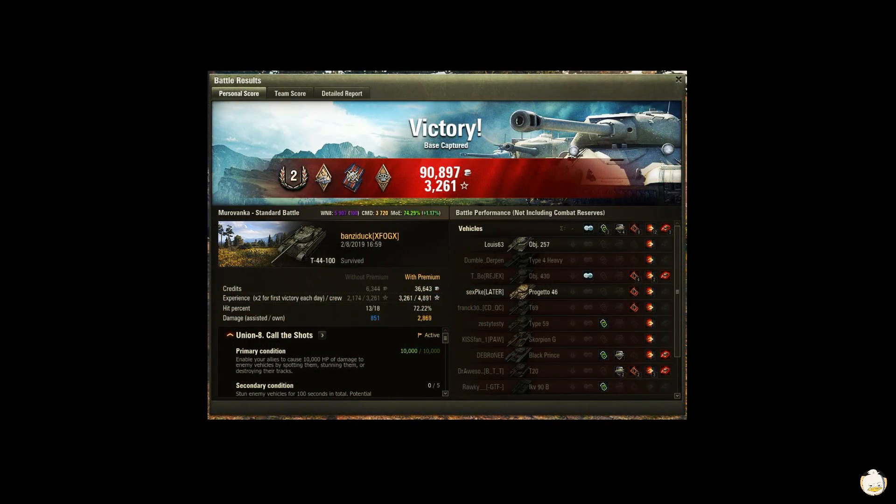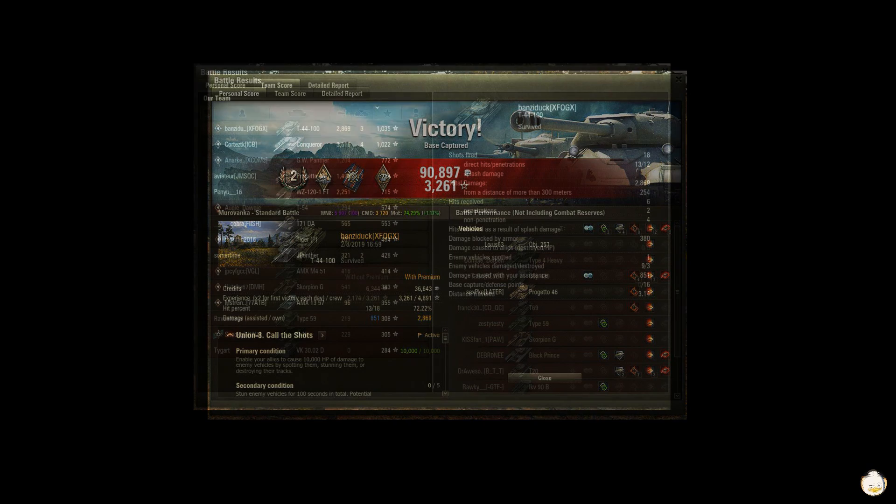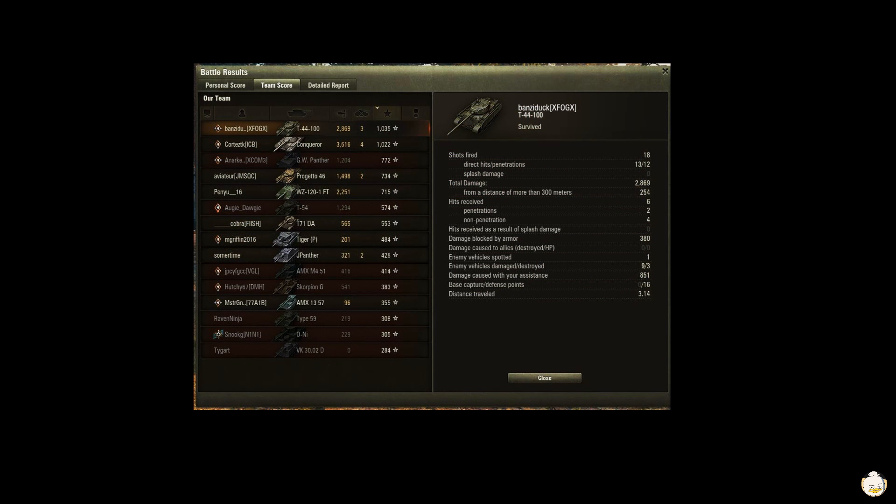Probably could have done a lot more had they not capped out, but it is what it is. Master Second Class — I believe that's Arsonist, Fire for Effect, Bruiser. 90,897 in credits, 3,261 in experience. Team-wise, I did 2,869 in damage, got three kills, 1,035 in base experience. I fired 18 shots, got 13 hits and 12 pens. I did 254 damage from 300 meters, managed to block 390, and assisted 851.